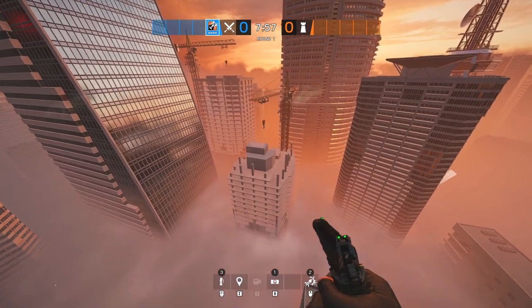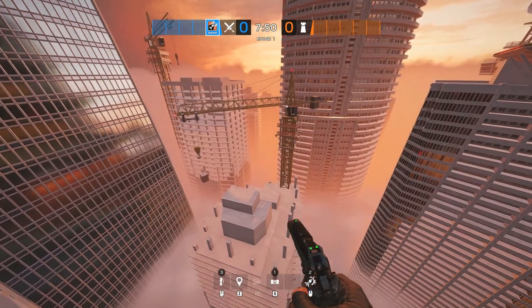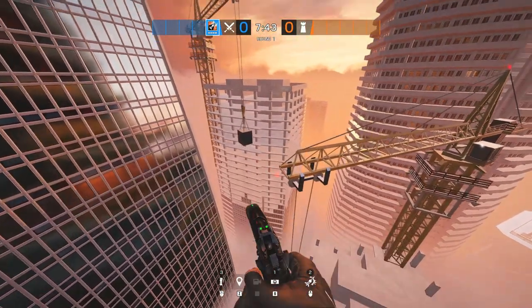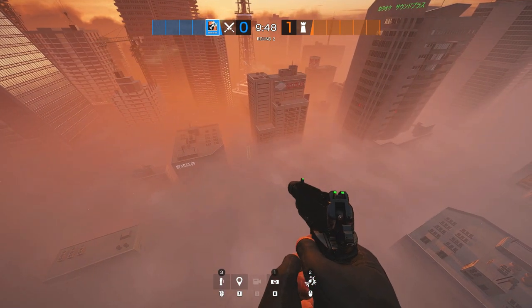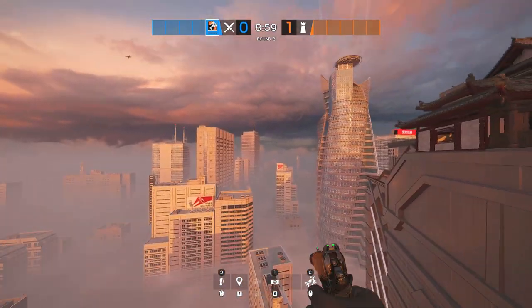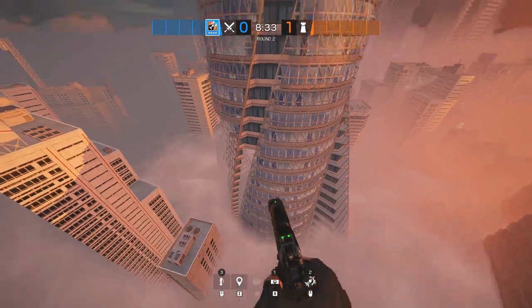Back over to the helipad spawn, I spotted these two cranes moving in the distance. Apart from Outback, this is the only map I can think of that actually has physical moving components in the background. Because Skyscraper is one of the few maps that is actually floating in the sky instead of being on the ground, there's not actually too much you can do in terms of exploring. It was fun to have a look around through all of the buildings that make up the surrounding city, but apart from that there's not really too much else to show.